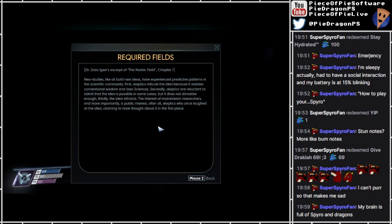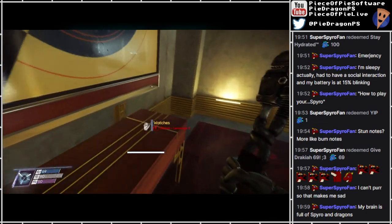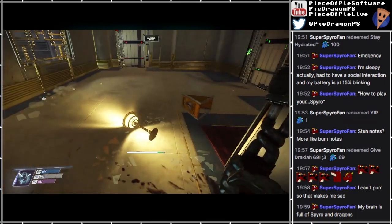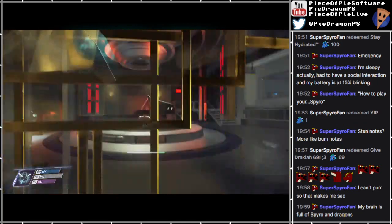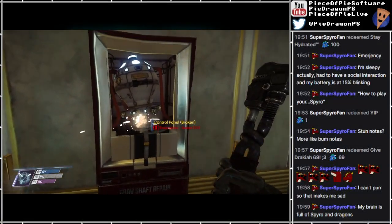First, skeptics ridicule the idea because it violates conventional wisdom and laws of sciences. Secondly, skeptics are reluctant to admit that the idea is possible in some cases, but it does not stimulate enough. Thirdly, the idea attracts the interest of mainstream researchers and, more importantly, public interest after all. Skeptics who once laughed at the idea, claiming to have thought about it in the first place. And we're even going to get a glue gun at some point, because you kind of need that. Another great movie right there. Brain is full of Spyro and dragons - and that's better than being able to purr anyway.